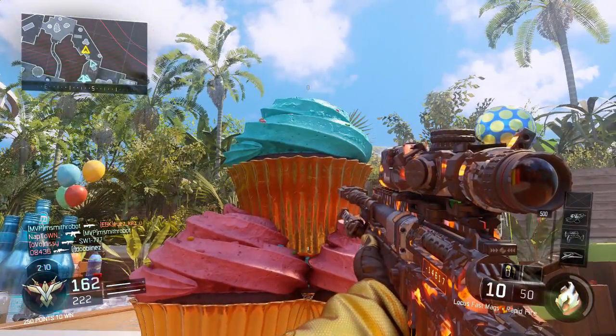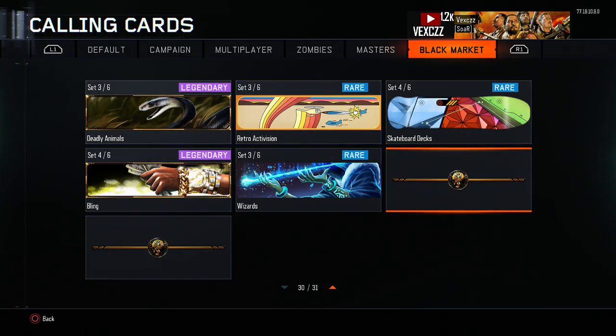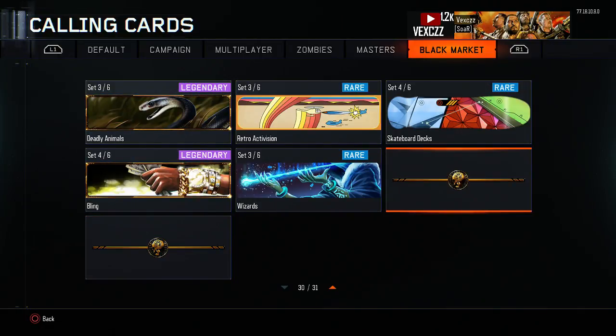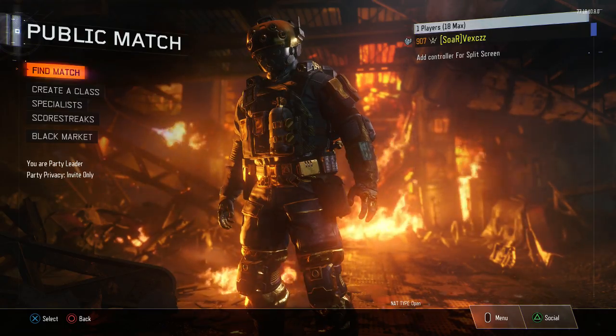Someone thinks Treyarch stacked these to make it look like something, but I have no idea. It just remains a mystery. If you guys know what these are, and you have them unlocked, then I'm just making a fool of myself — please let me know. Maybe it's connected to the new update when the new weapons come out.